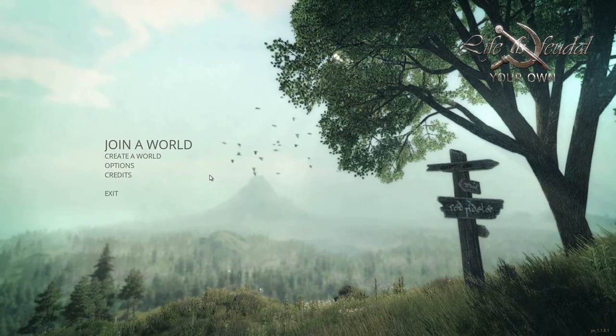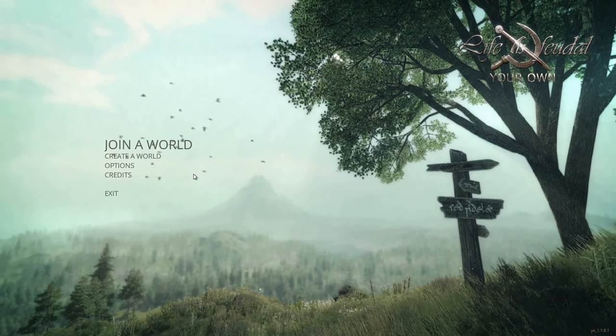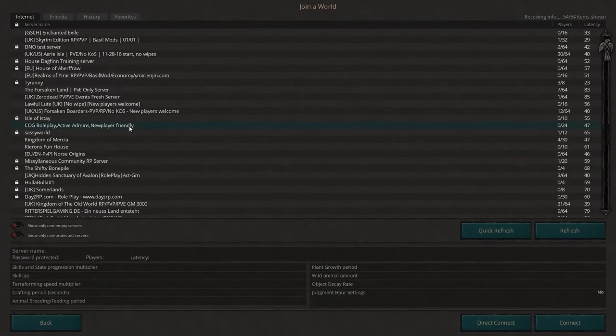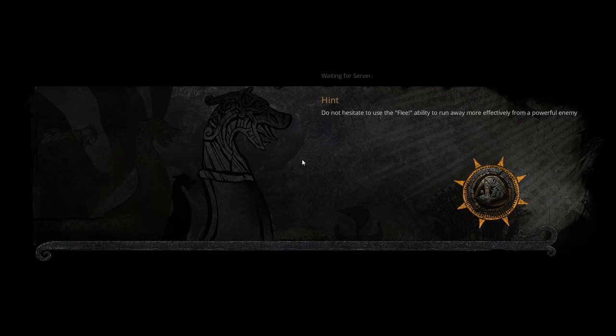Welcome to the character creation tutorial. The first thing you want to do is join a world. If you want multiplayer you can join that, or single player if you want — you can create a world. For the sake of this tutorial I am going to create a new character on my own favourite server.